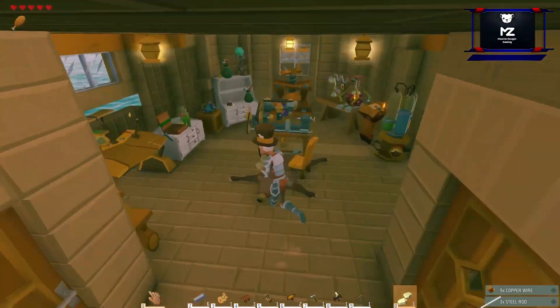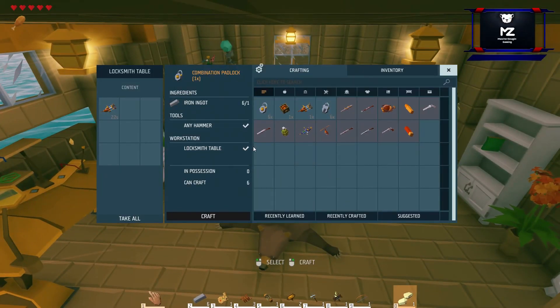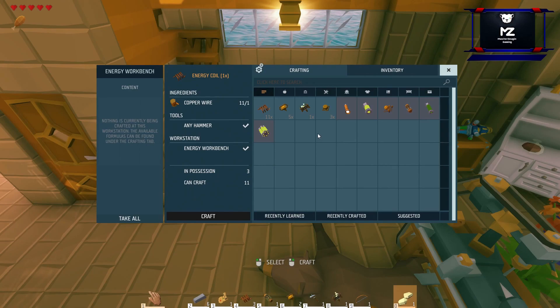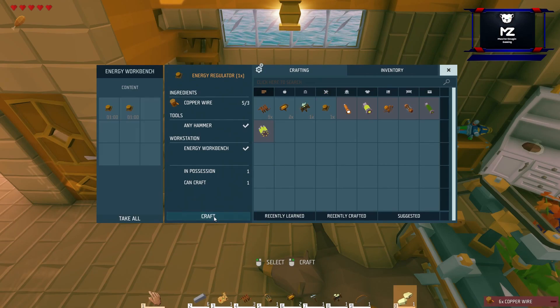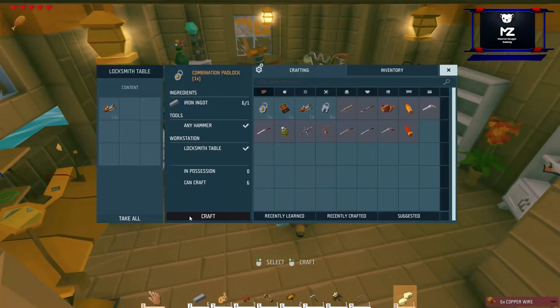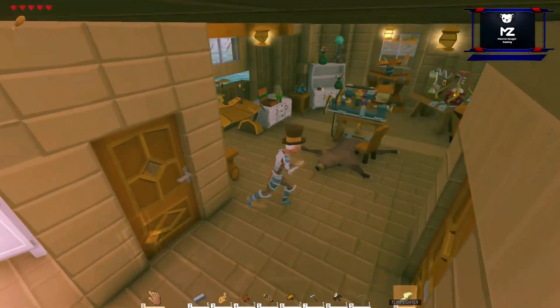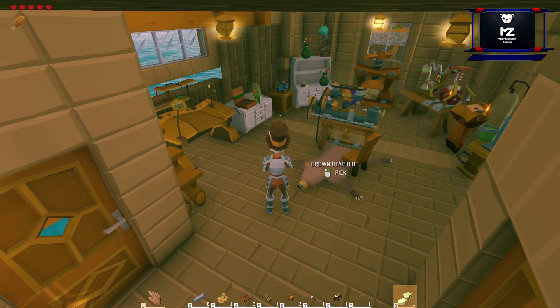We're just collecting our materials. We are building already our drill now, just checking what we're going to need for our propeller pack — we're going to need one or two more regulators. 14 seconds, ladies and gentlemen, and only two more regulators. We got upgraded.